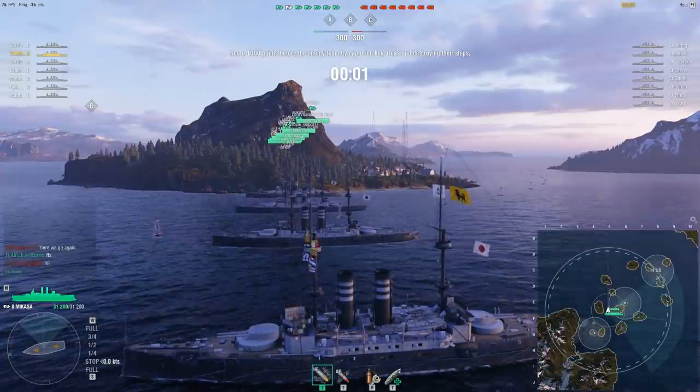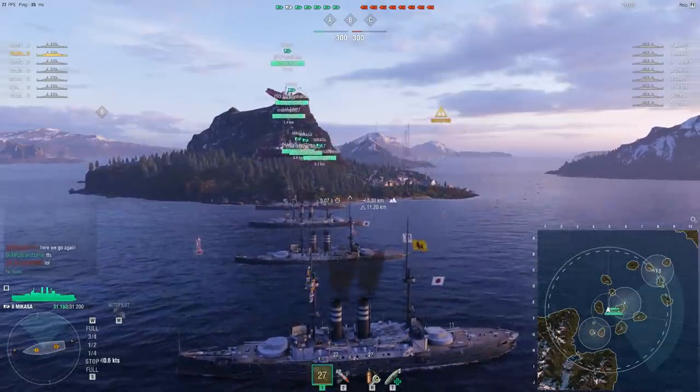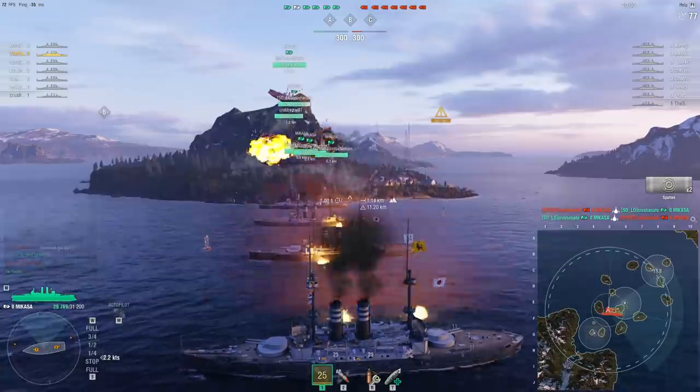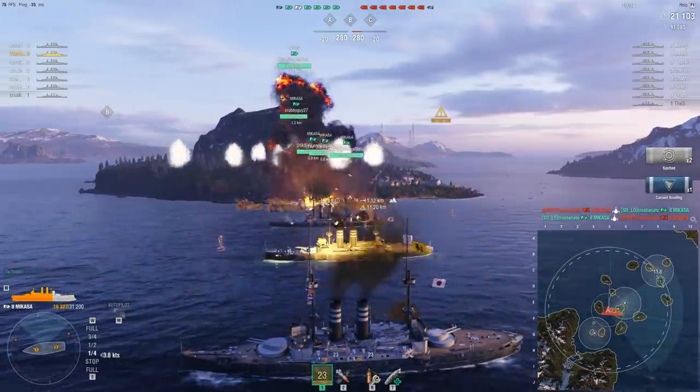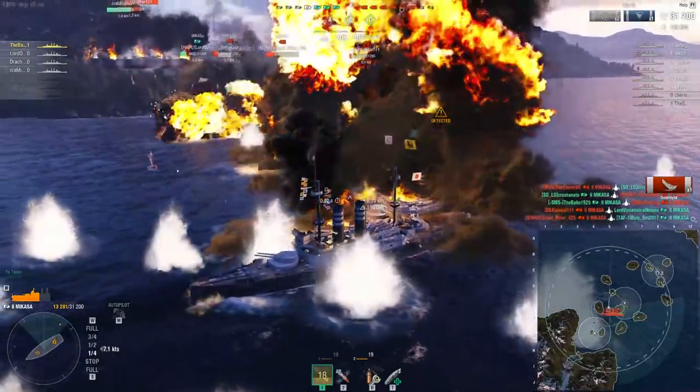If you're looking at that mini-map and thinking those spawn locations look a little too close for comfort, you're absolutely right. When a friendly ship spawns on top of another friendly ship, they simply jump out of the water. But when a friendly ship spawns on top of an enemy ship, this happens.